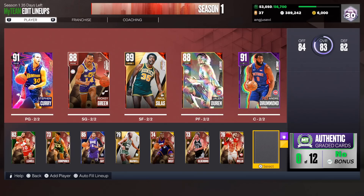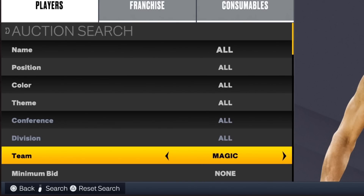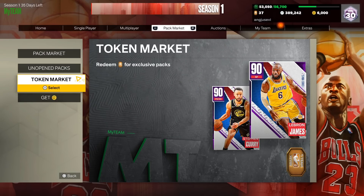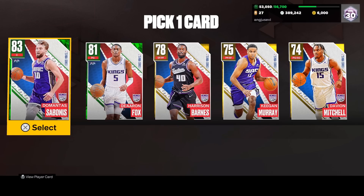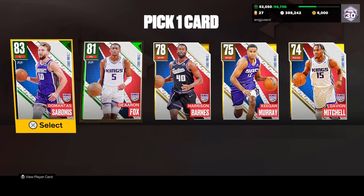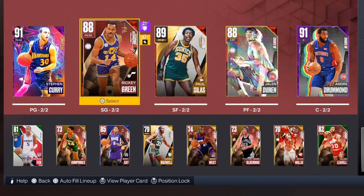We are missing one more player. Instead of another pack, we're going to spin the team wheel — whatever team it lands on, we open a team-specific pack. We get the Sacramento Kings. They literally have nobody on the auction house, so we're heading to the token market to buy a starter from the Sacramento Kings. The clear choice is De'Aaron Fox — Sabonis is cool but we already have too many centers. De'Aaron Fox, welcome to the squad and you're taking the last spot on the team.